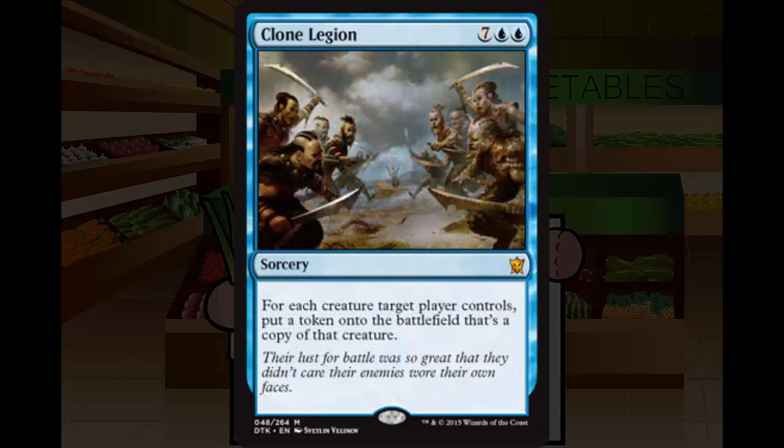Next up we have Clone Legion. Clone Legion is a 7 blue blue sorcery at Mythic — so we've got a 9-drop. For each creature target player controls, put a token onto the battlefield that's a copy of that creature. At a 9-drop in Limited, this is garbage. It's hilarious and going to be really fun in Commander, and I may throw a copy in my cube. But in Limited, it's a flat-out F-minus. You're not going to play 9-drops. That being said, I'm excited to play this on a Wacky Wednesday rare draft.